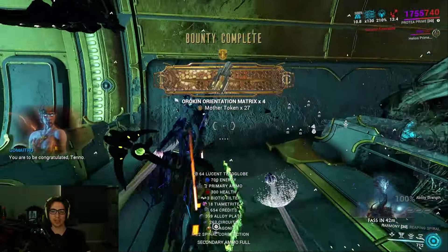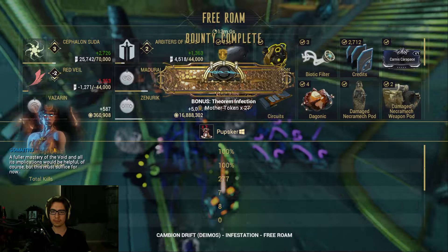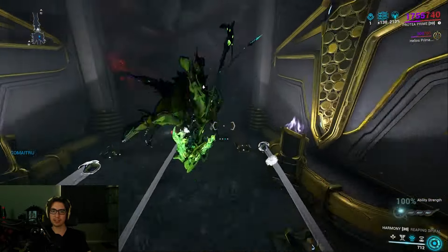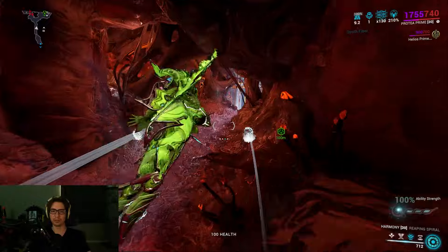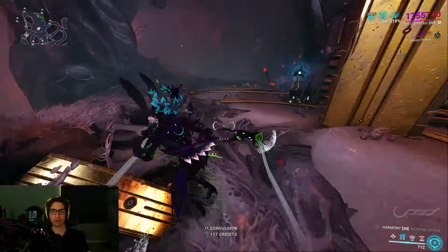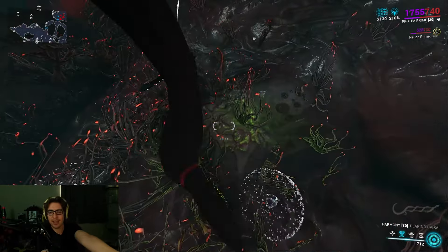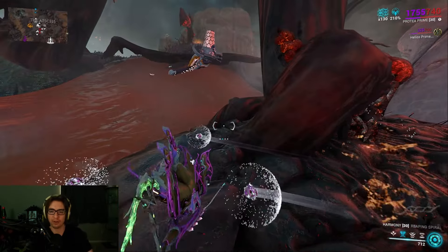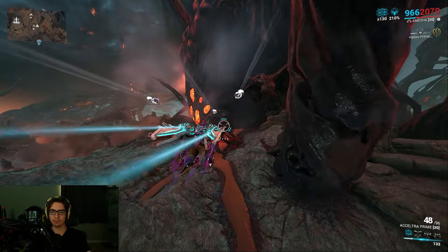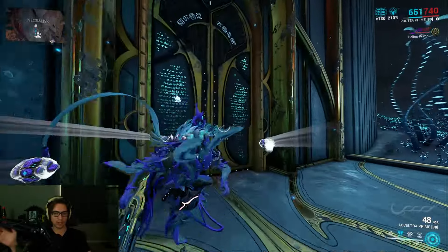Tier 3, get all the loot — it's really good for the general Necromech farm. A lot of the items you get from here are things you might need for building your Necromech: Biotic Fuel, Dagonic — you just get a lot of little pieces that make it easier to build your Necromech. Since you have to run this to get the Orokin Matrixes no matter what, try to do the bonus vault even after you complete the mission, because if you don't, it's just giving up resources. If you only need to farm the Voidrig mechs for parts quickly, it's a little different.